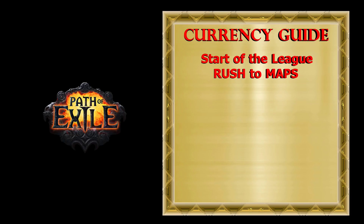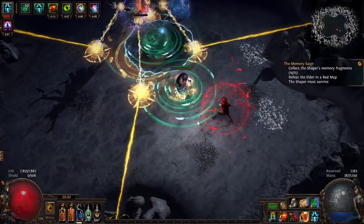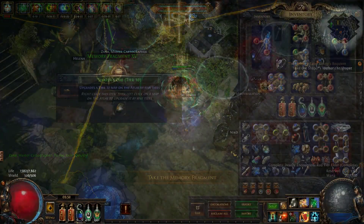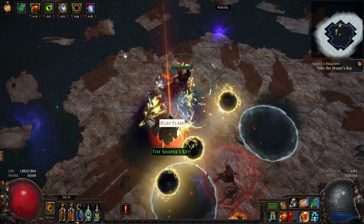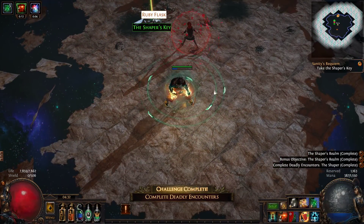Now let's talk about strategies you can use to get currency. At the start of a league, the best way to make currency is to rush to maps. Finish Zana's quest for memory fragments so you get all Shaper orbs, and then kill the Shaper for the elder orb. Then you can use the elder orb on a good map like Underground Sea and start running tier 16 elder maps.